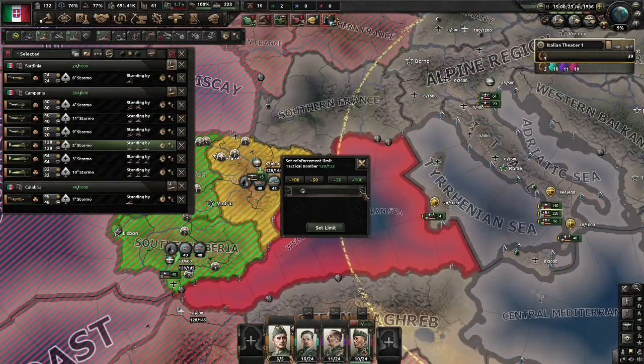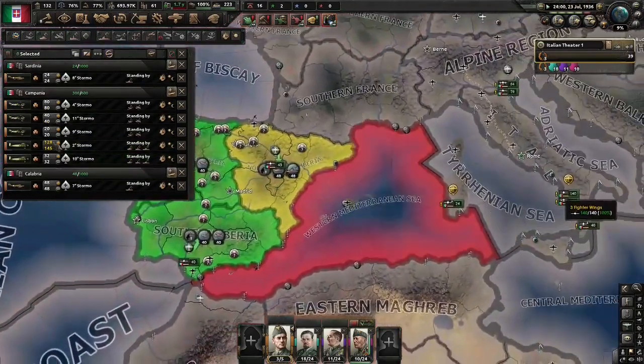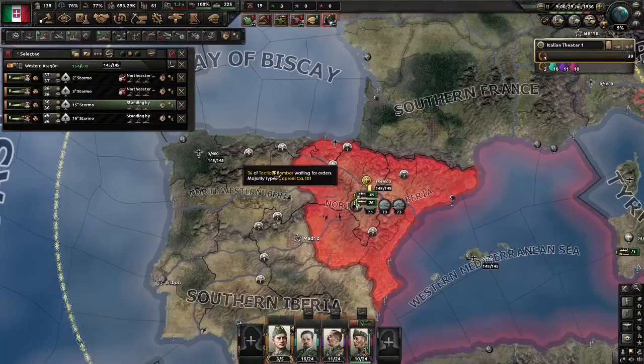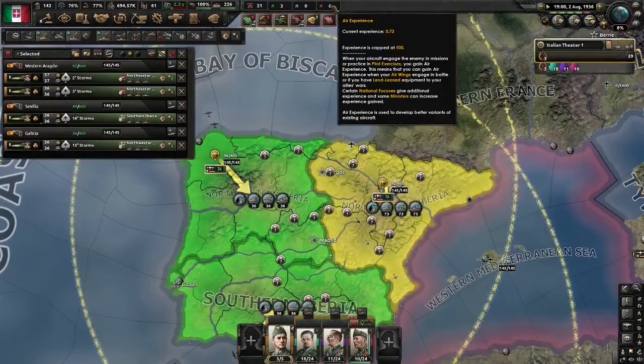We'll make this the maximum we're allowed, which is 145. Just one battle plan so it fills up — we don't have any spare. Send these in. So we're just going to break these up into four slightly smaller wings so I can spread them out again. And as you can see, most importantly, the air XP is going up.